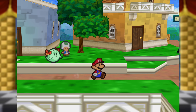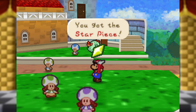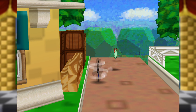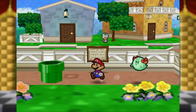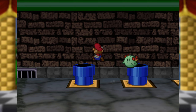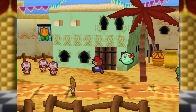Now here comes the tricky part. You have some Star Pieces from all over the world to get with the Super Boots. First things first, I'm going to go to Dry Dry Outpost.